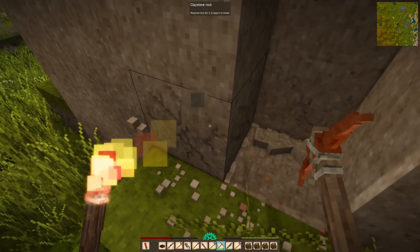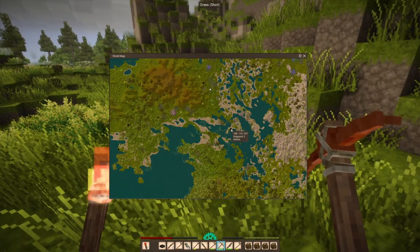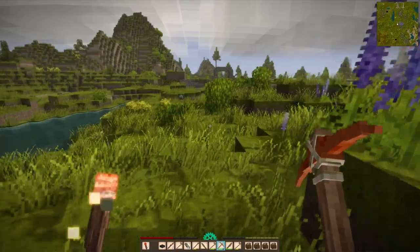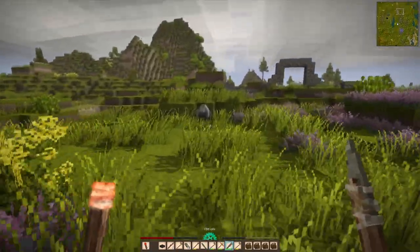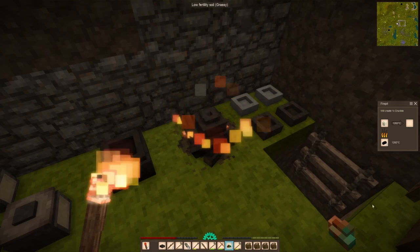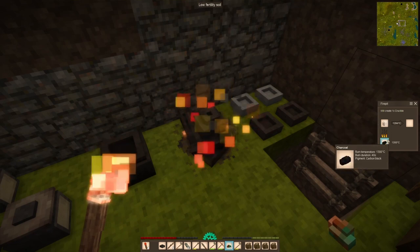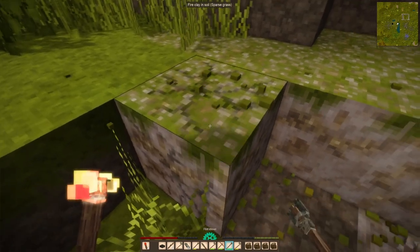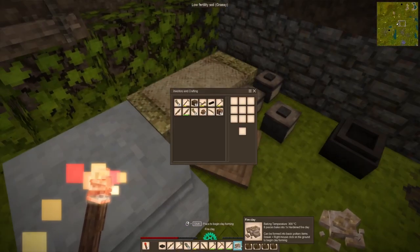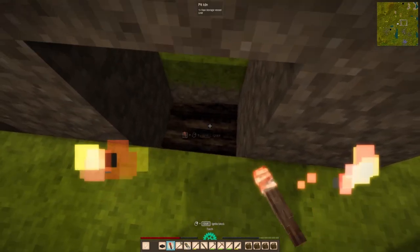We finally get our first copper chunk from mining. It's amazing to me — we're at episode four and I've only now done our first little bit of mining. Copper chunks are not like copper nuggets; they require a hammer. We have to make a copper hammer so that we can crush the copper chunks into copper nuggets so that we can smelt them. The hammer will become useful for other things, so it's not really a big problem. If it was only for that I would say it feels needless and unnecessary, but fortunately the hammer is super useful for other things.